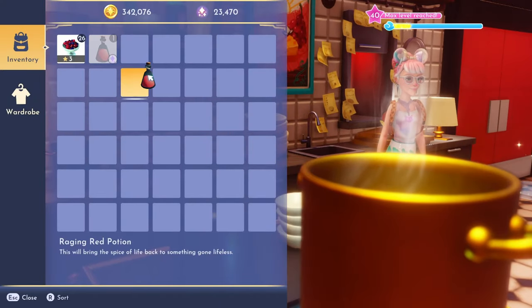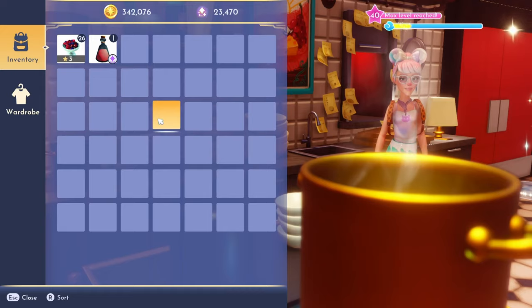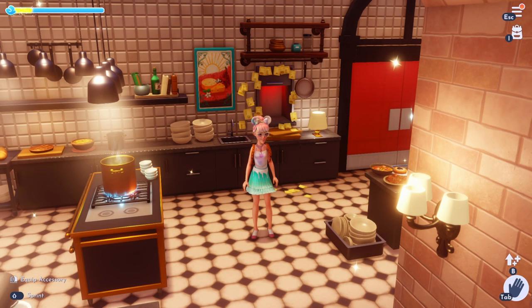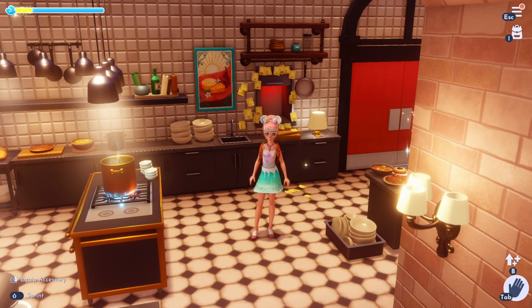This will bring the spice of life back to something gone lifeless. Now if you're missing any of the potions, you can teleport to any of the videos right here on the screen. Once you have all six potions — the red, the blue, the yellow, the orange, the purple, and the green — make sure to watch the rainbow potion and see what it turns into.